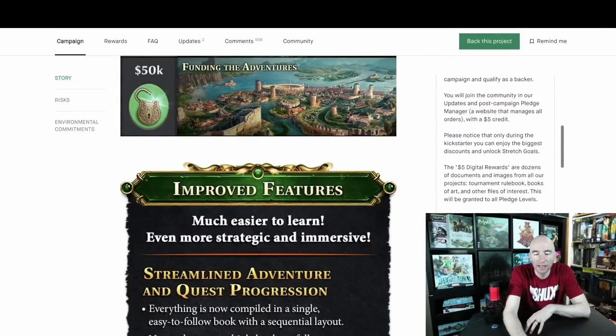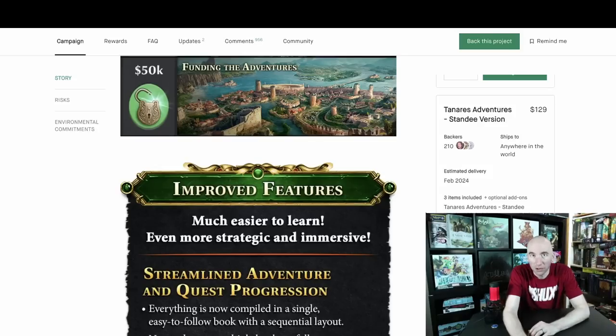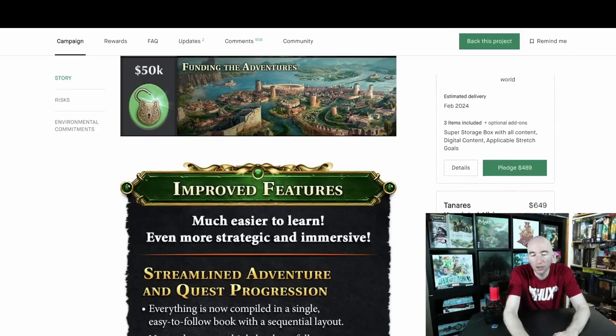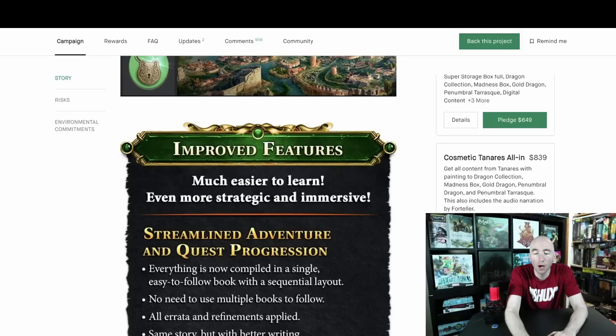$35 gets you just the upgrade kit. $89 gets you the storage box, the upgraded board, and the stretch goals. That's a lot of money for a returning backer, but is it enough to incentivize you? Well, 2,700 backers of the 4,400 or so at the time of filming are doing that one. The rest — about 200 people — are team standees, which is just the Tenarius Adventures standee edition. The essential gameplay with the upgrades from their last campaign is $189, and then a super massive box with a whole bunch of content is $489. There's also an all-in unpainted for $650 and an all-in cosmetic painted for $839, with almost a hundred people doing that.